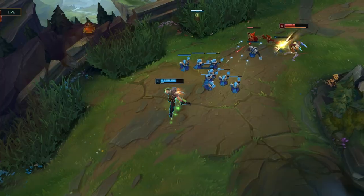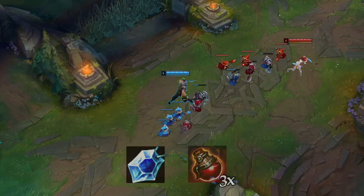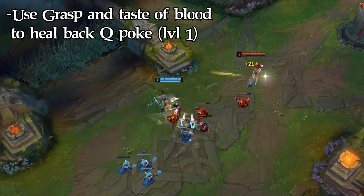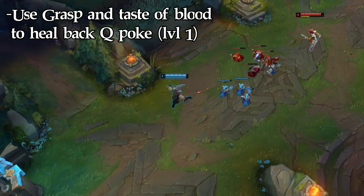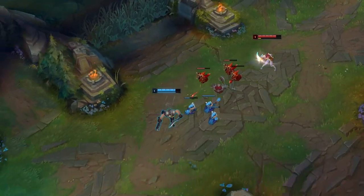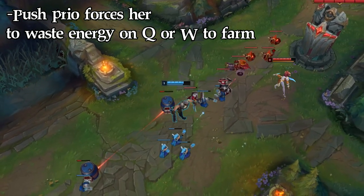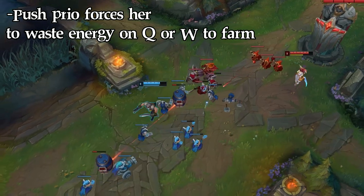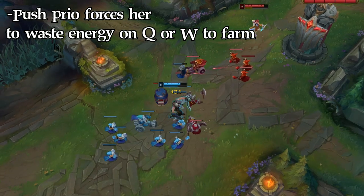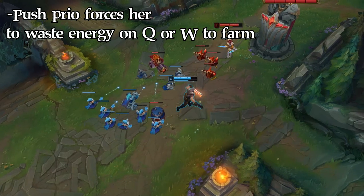In the early laning phase, you want to use these runes together with a Mana Crystal and three pots — sustain and poke. Ideally you want to heal after Akali hits you with a Q so you take the ability and heal back the damage. Also, if you have priority in the lane — meaning you're pushing towards her — it will force her to use Q to farm minions more often, wasting her energy and preventing her from trading back effectively. Use your barrels and constantly push the lane.